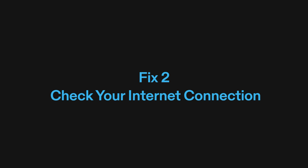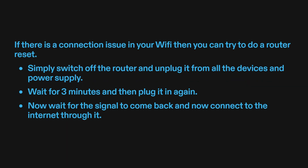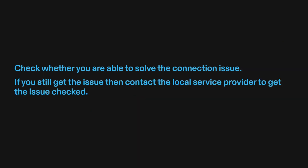Fix 2: Check your internet connection. Texas Chainsaw Massacre needs a stable internet connection to work properly, so if you are unable to provide it, it might not allow you to play crossplay with your friends. Make sure that your Wi-Fi is enabled on the device. If there is a connection issue, try a router reset — switch off the router, unplug it from all devices and the power supply, wait three minutes, then plug it back in. Wait for the signal to return and reconnect to the internet. If the issue persists, contact your local service provider.